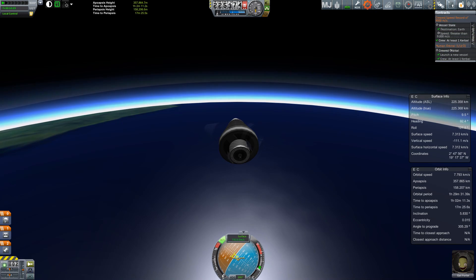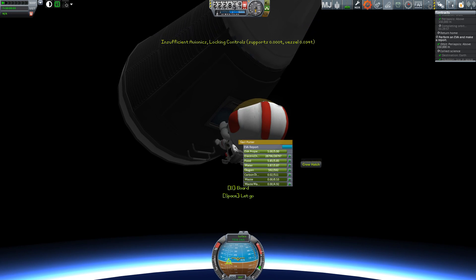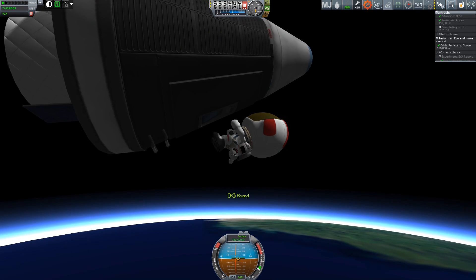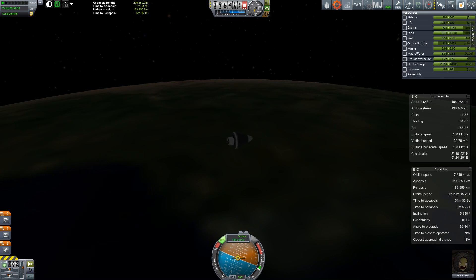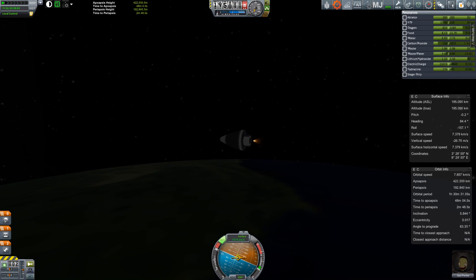If we find out that perhaps we're getting very close to our limit, then we can perform a re-entry. But right now, here we go. Gail getting outside, stretching her legs, recording her observations on her notepad, which is of course floating away from her right now. But after this basic mission requirement, Gail wants to go higher. She's heard about something called the Van Allen radiation belts.